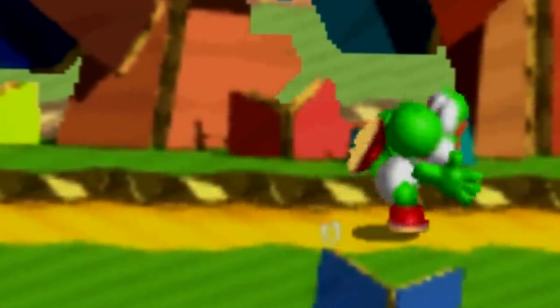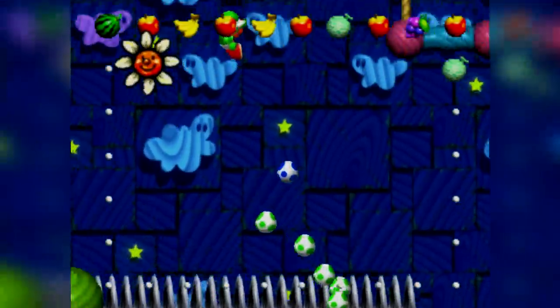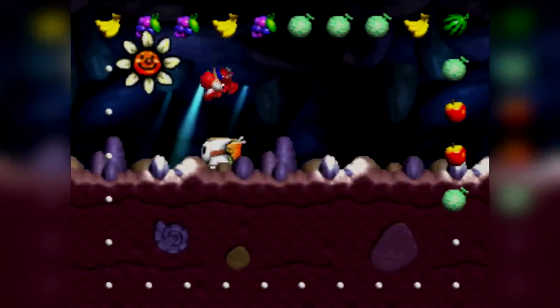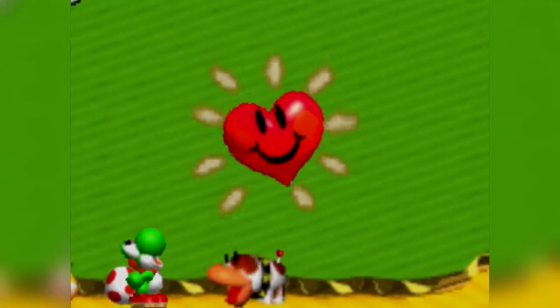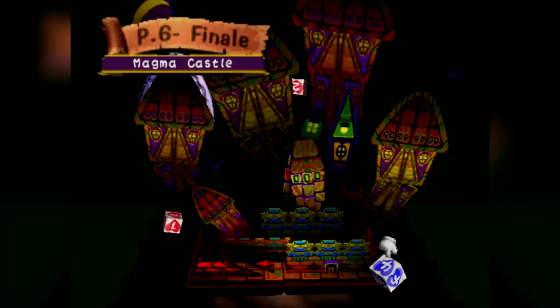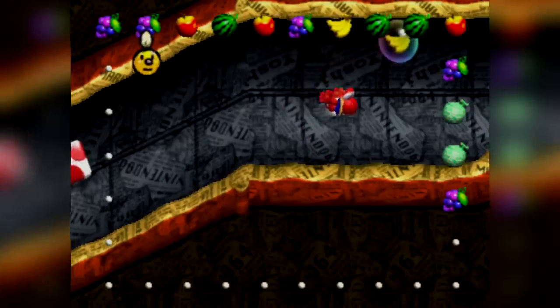The rules are simple: we're going to try to beat Yoshi's Story without breaking a single egg. This game plays like a book, starting you off with page 1 and ending on page 6. Each page contains 4 levels you can pick, and depending on the amount of super happy hearts you collect in each of those levels, you will unlock more levels in the following page. Even though this game has 24 levels, you only have to beat 6 to reach the ending credits.